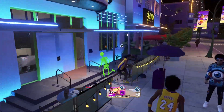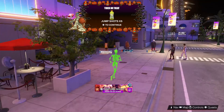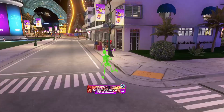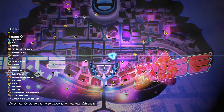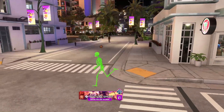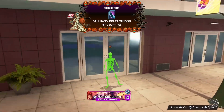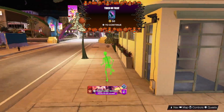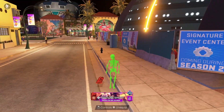We get Muscle Milk for Halloween! We get Muscle Milk, we get Gatorade — what would y'all do if you got some Gatorade for Halloween? Anyways, make sure you go down this whole strip as I marked on the map. Follow the whole map I marked for y'all because it took me a little while.